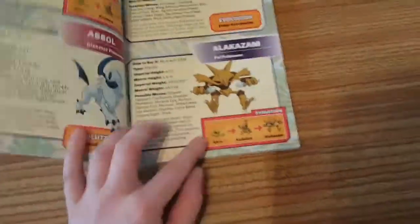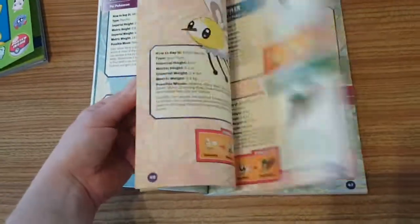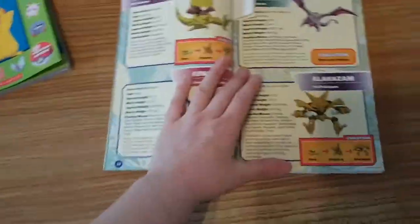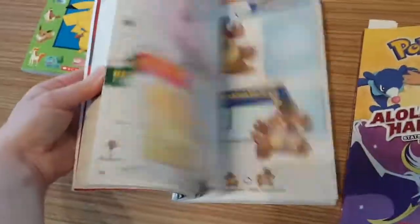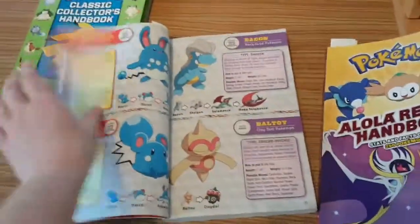As you can see from Alakazam's evolutionary chart, this Alola handbook does not have mega evolutions at all - even though Pokemon Sun and Moon definitely do have mega evolutions once you complete the main story. The only book that actually has anything about mega evolutions is the Deluxe Essential one. So the sly publishers want you to buy all three books to have all the information you need.